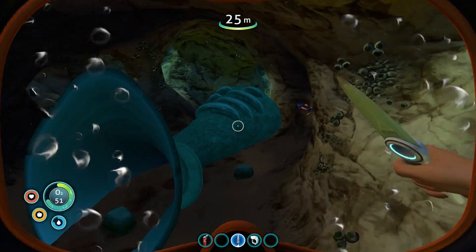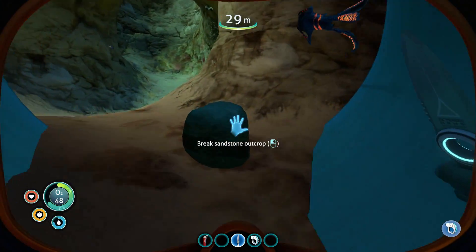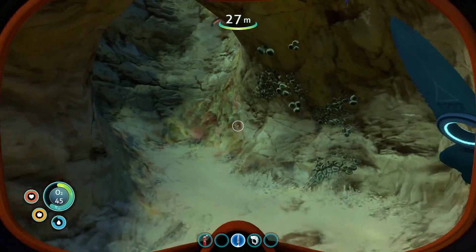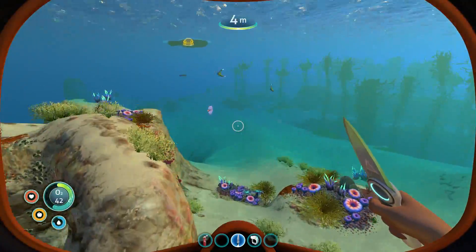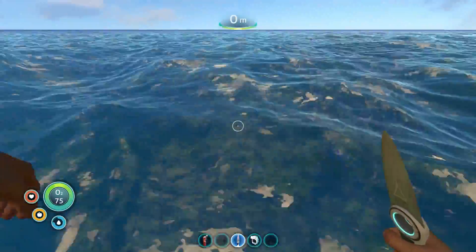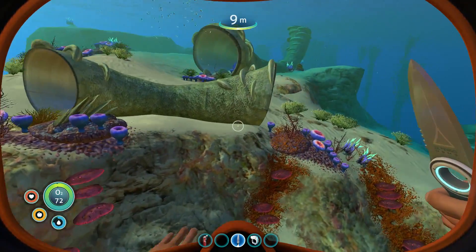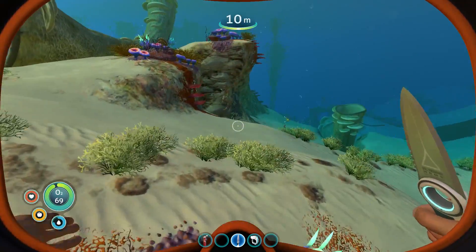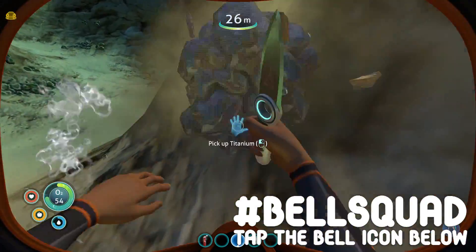I have to find a few more of those things. Look at all this sandstone down here - I didn't even know about this. Sandstone is very valuable because it contains gold and silver, which we will need. But we definitely have to start off by finding one of those angry red cave bomb fish.